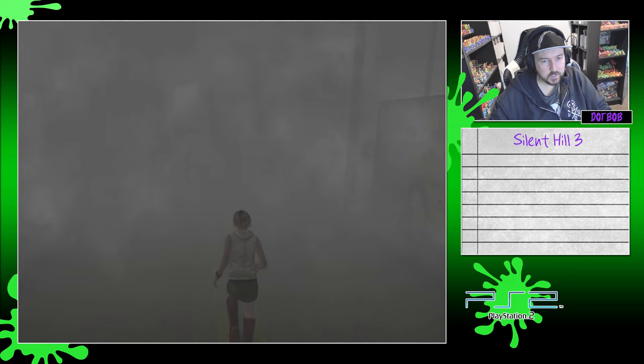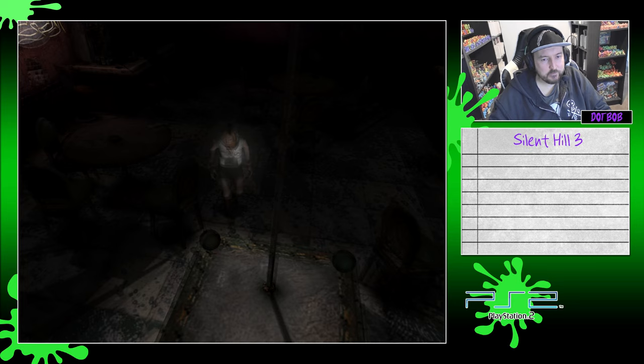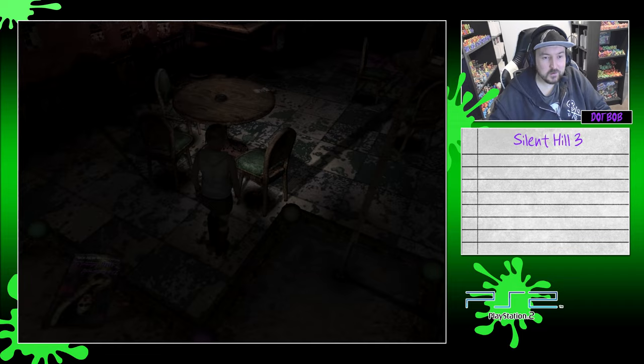There's a bit of a camera change here. The door we can go in — Heaven's Night. We've been in here before as well. Little Silent Hill pamphlet, advertising Silent Hill — sounds much nicer than it actually is. It's a flyer from a club. It shows a woman with long black hair — Lady Maria, it says on there. So maybe Maria from the last game was indeed a dancer at this place.